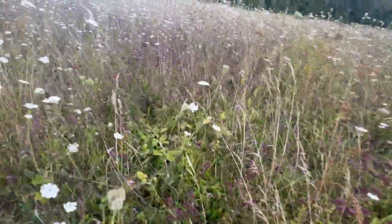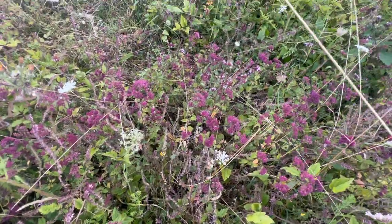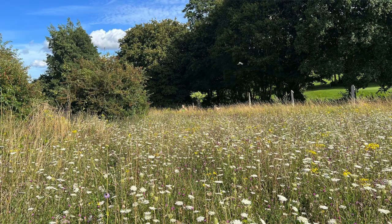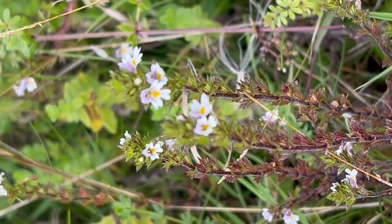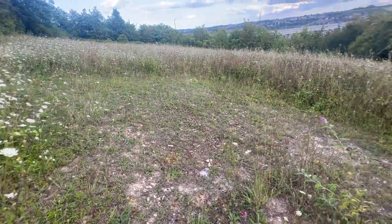There are lots of red bartsia here — it's hemi-parasitic. It does photosynthesize using its leaves, but it takes a lot of minerals from the grasses it clutches onto. Because of that, it keeps the grasses at bay and makes for a good calcareous species-rich grassland — functioning a bit like yellow rattle. Eyebright is another one that does the same.